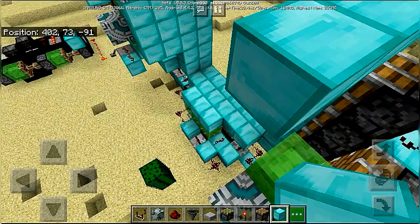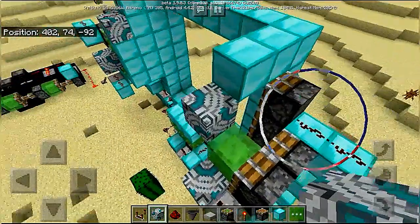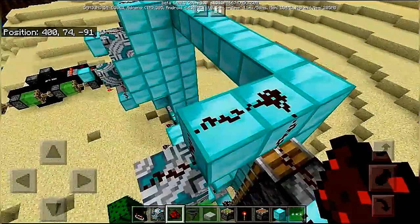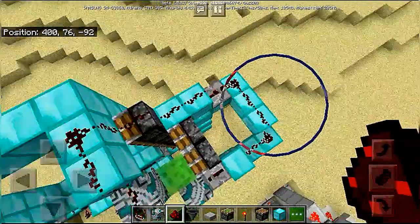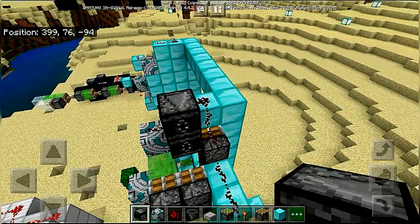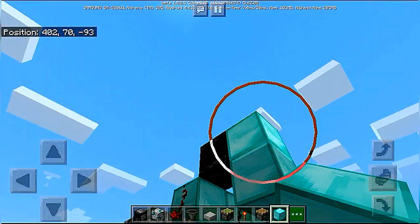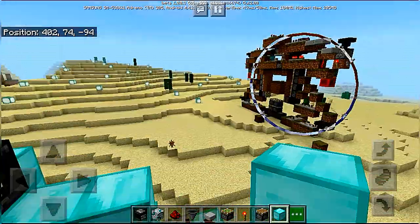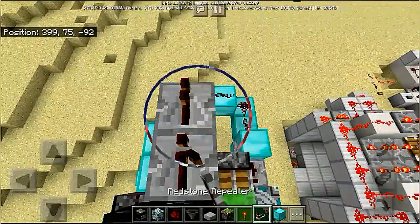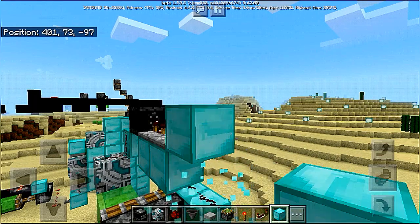I don't know why I am still carrying that comparator — it is not needed. Place an observer. I have now taken it out. And two repeaters set to four ticks behind that observer, into a block, with the sticky piston facing downwards.